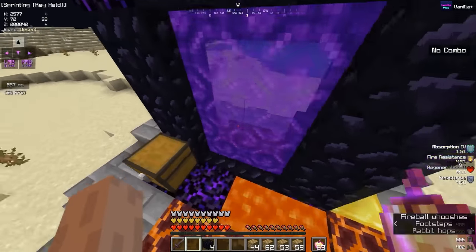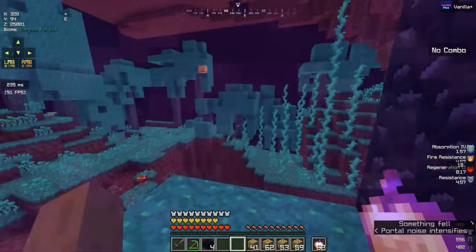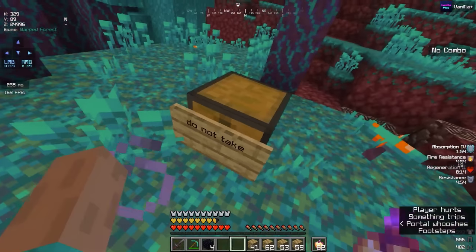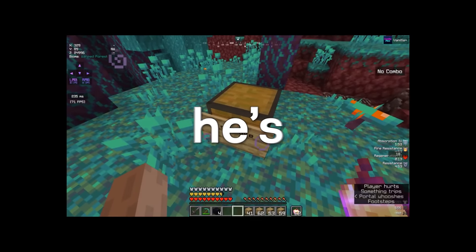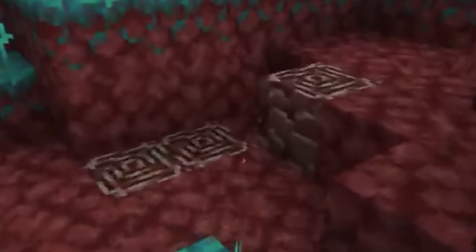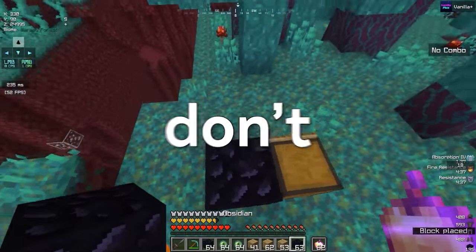So they light the nether portal and enter the nether. And it looks pretty normal — there's some netherrack, some trees, a chest that says 'do not take.' But we don't have to worry, this speedrunner's a good guy, he's not gonna cheat. And he opened the chest. Also, there's ancient debris right in front of them, but they're so good they don't even need it.